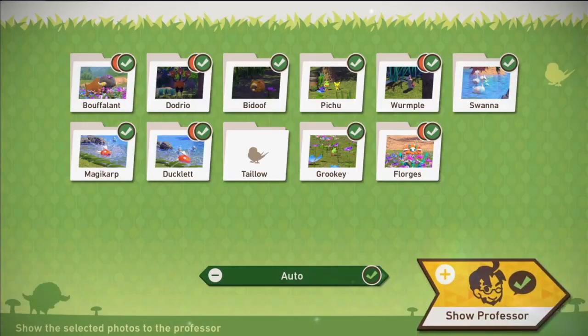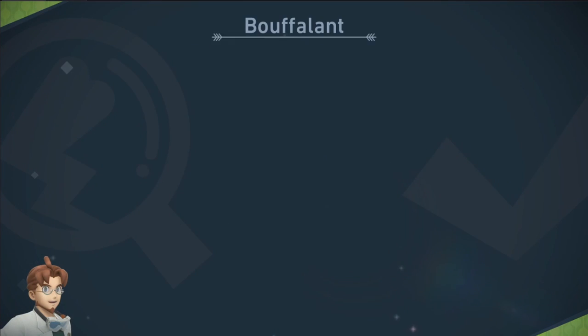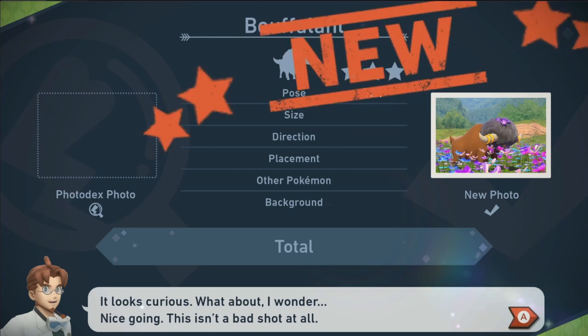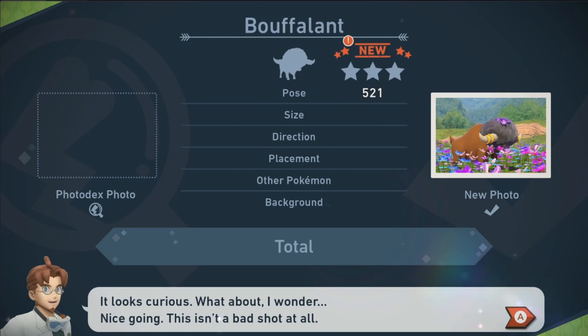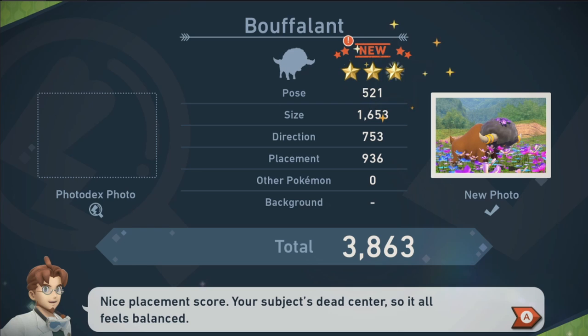I'd like to show the professor all these pictures. Balfalant — this is a three-star picture. It looks curious. Nice going, this wasn't a bad shot at all. Thank you. 3,000 points — it's a gold star.